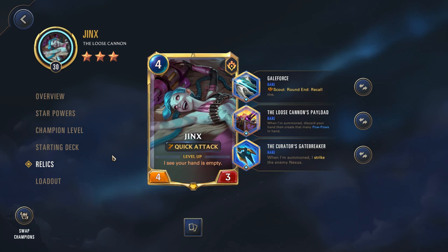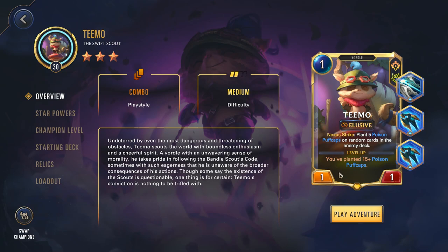The idea here is that you're going to want to summon Jinx, discard your hand, and deal damage with 'What's the Worst That Could Happen? 2'. Consequently, Gatebreaker will trigger, essentially striking the Nexus for 4 damage. At the end of the round, Jinx will recall because of Galeforce, and you can rinse and repeat the process until you nuke the Nexus.